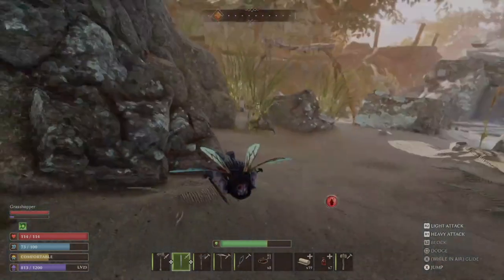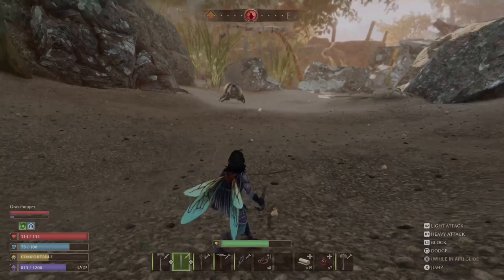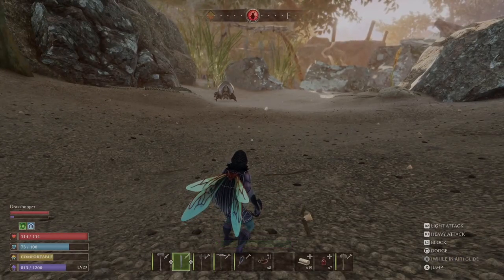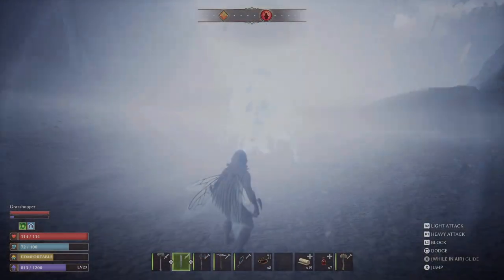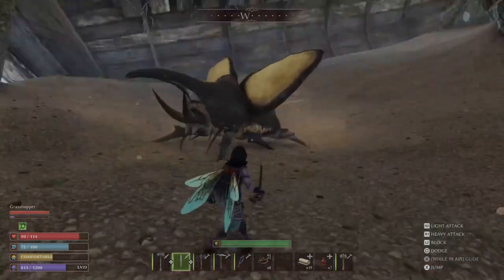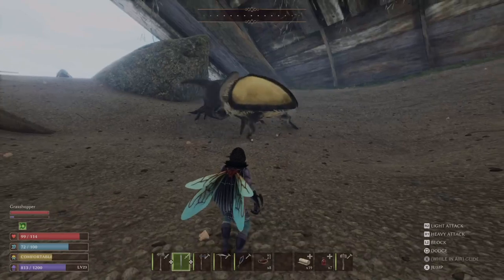Last time we came over here with our grasshopper, he was killing both us and our grasshopper. We're going to see if we can kill him — and we're doing this mission for, I don't even remember who it's for. Just coming into the area automatically triggers him — oh, no, he just lost interest. Here he comes! I don't know what he's weak against — piercing damage. We don't have piercing damage. Oh, I forgot his attack is delayed — okay!